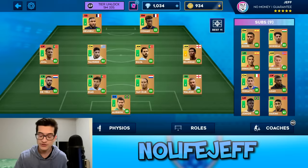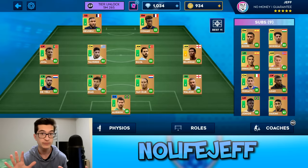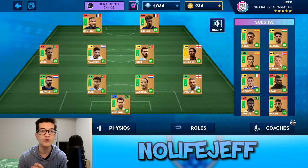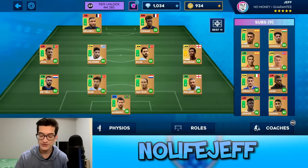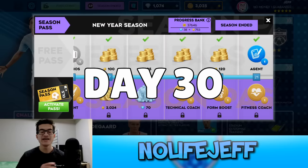Now that we have a fully legendary team, you might be wondering if I'm going to increase my accommodation on this account, and the answer is no. I want to max this account as fast as possible, so I want to put as many gems as possible into upgrading the team instead of making it bigger, which would also make it harder to max every single player. So yeah, fully legendary team and subs at the beginning of episode four — that's amazing.